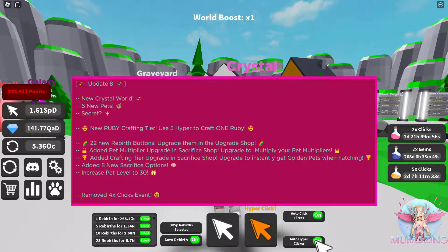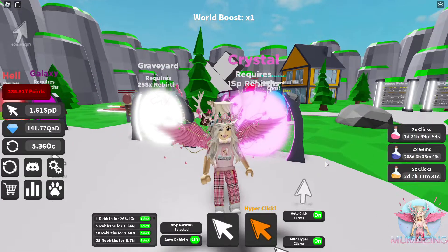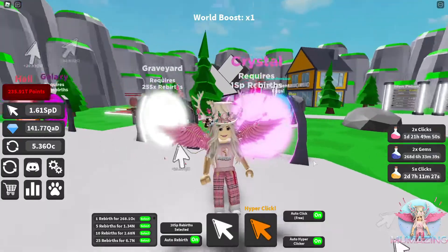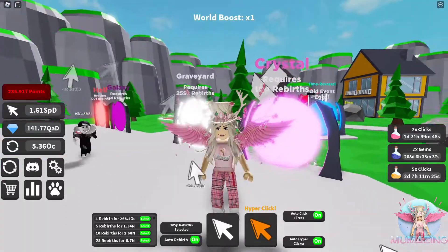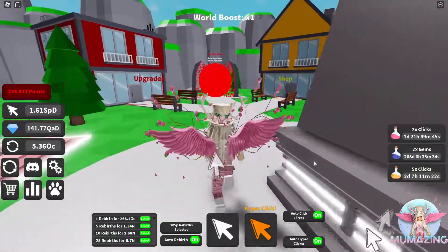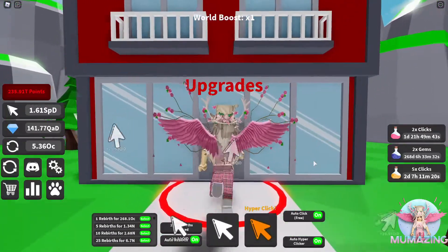Added eight new sacrifice options and increased pet level to 30. They removed the four times click event — that was really fun while it was going. I want to go check out the upgrade shop first because I want to see what's new.